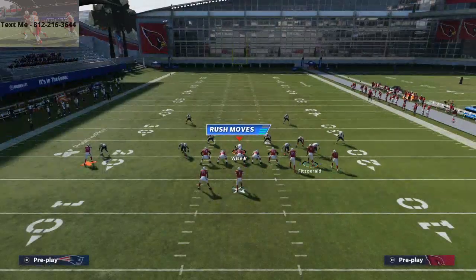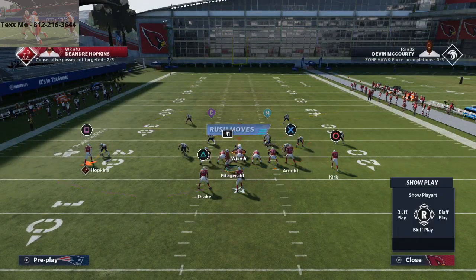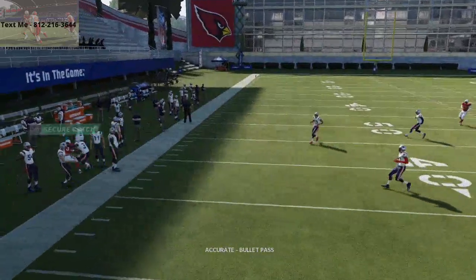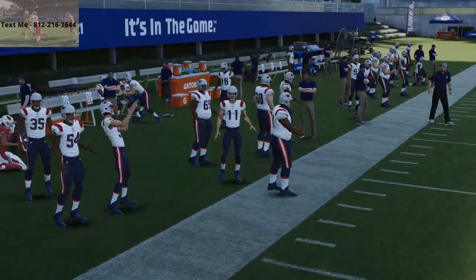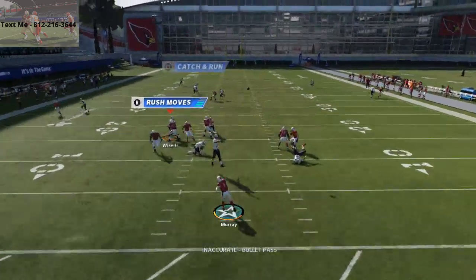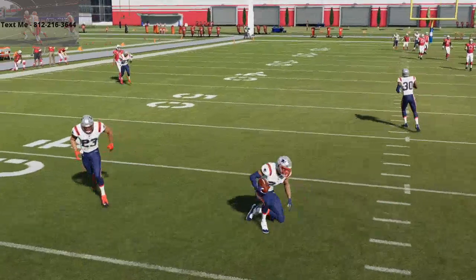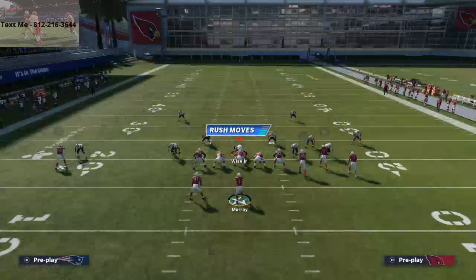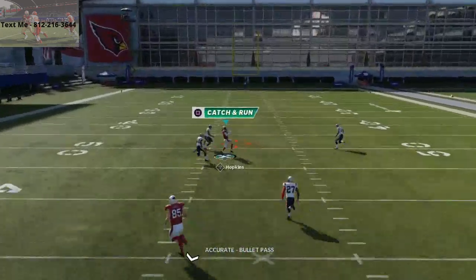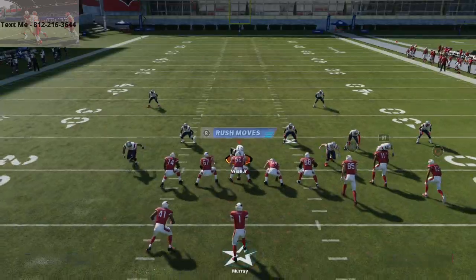If I was setting up a man-beater out of this formation, I would take Circle, put him on a slant, put Fitzgerald on that little post, and then you've got the trail route. This turns into a really solid man-beater because slants by nature do a decent job against man-to-man. The post over the top is what I think is really powerful, especially against a cover 2-man stock. Kyler Murray is just one of the worst quarterbacks right now with the way his throwing animations work in the game, but this post to DeAndre Hopkins — if they're in a standard cover 2-man pressing defense, it's actually going to work even better.